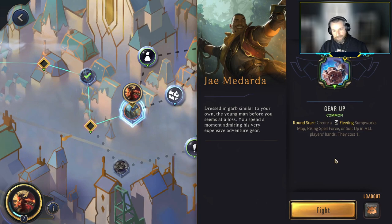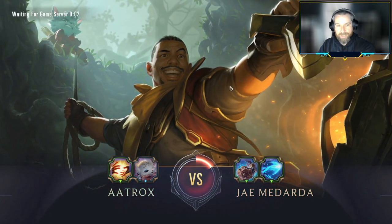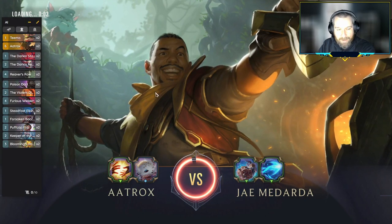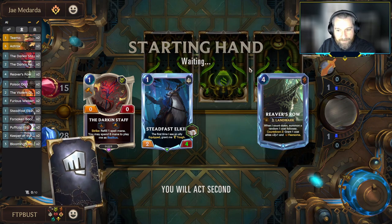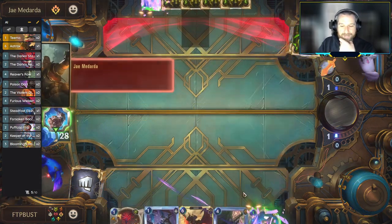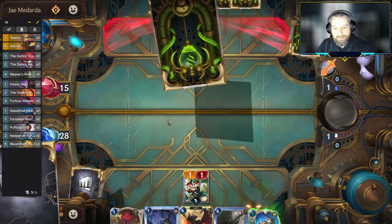On to J. Medarda. At the round start, everybody creates a fleeting Sumpworks Map. Rising Spellforcer — Suit Up, it costs one. Give me some of those elusives to throw on our equipped units. We got the Reaver's Row — we're going to make something happen with this today. I'm feeling pretty good about it.